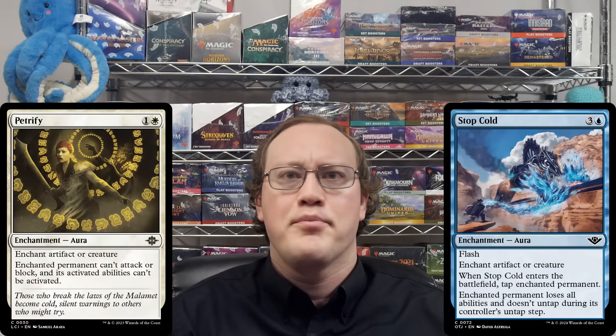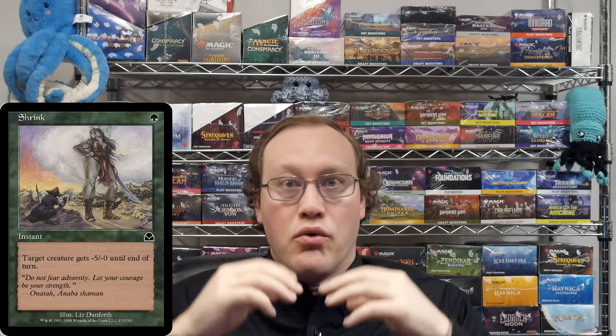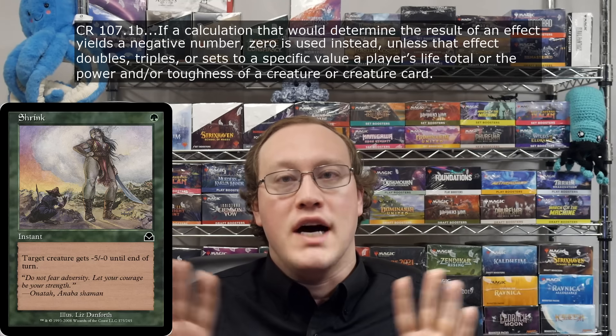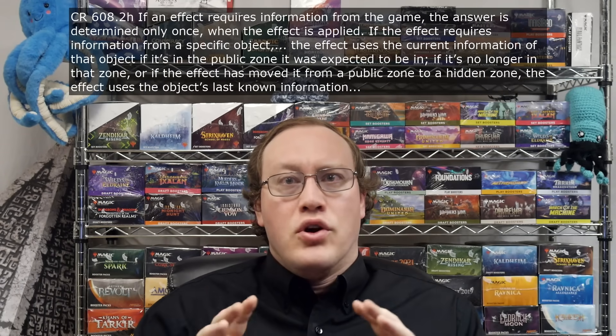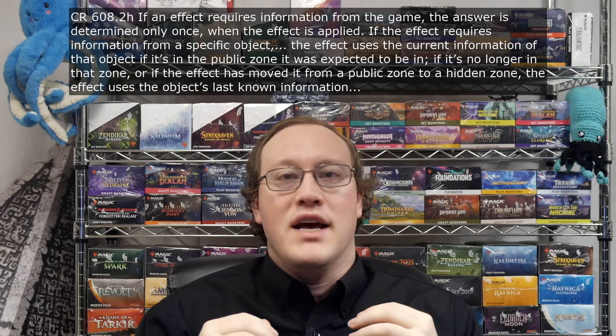There are a couple of interesting things to note. The station card does not intrinsically have the Station ability by virtue of being a planet or a spacecraft — it's a normal activated ability that could be removed with something like Stop Cold or suppressed by a Petrify. Another interesting thing is that the creature's power is checked on the resolution of the Station ability, meaning you could respond to that ability by changing the creature's power. If you shrink the creature in response, the new lower power would be used, although a negative power would not result in counters being taken off. Destroying the creature in response will also probably leave you a little disappointed — if the creature that was tapped is no longer on the battlefield as the Station ability resolves, the game checks its power as it last existed on the battlefield and uses that value.